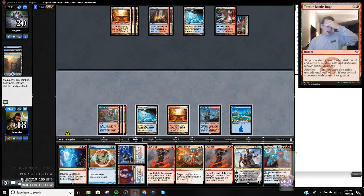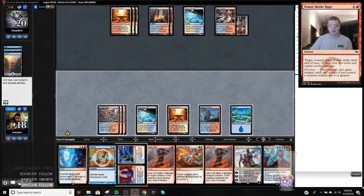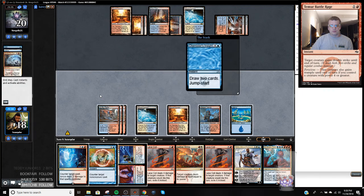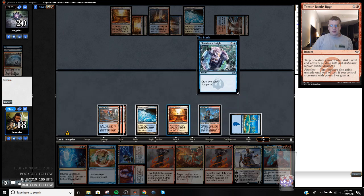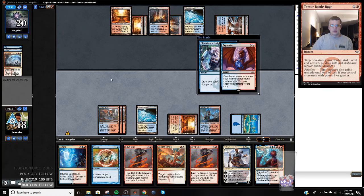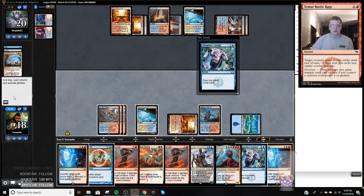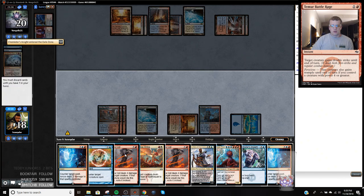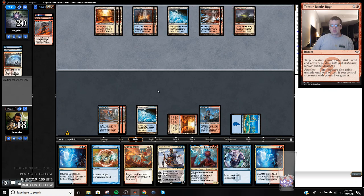I could wait one turn and then have negate up. I'm going to try to do that - might copy a Chemister's Insight even if I have to discard here. I want to make sure to hit my land drop. I can ditch these. If my opponent wants to burn a counter spell on this that's okay - then I'll just ditch these and I hit my own card draw spell as well.